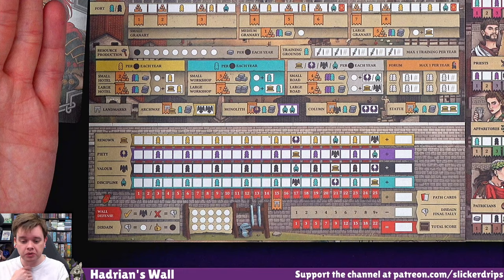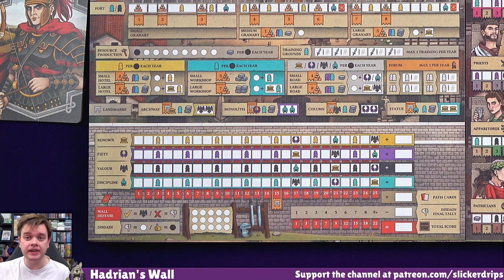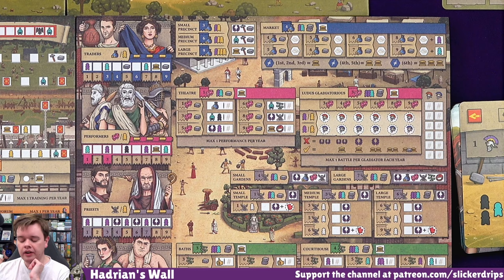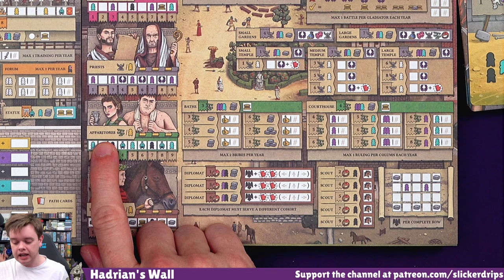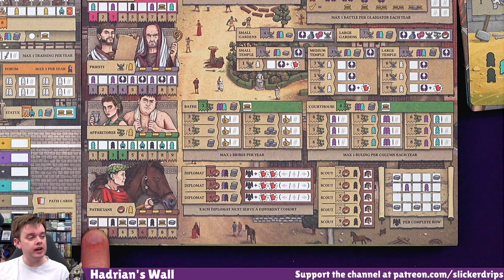You can see the points at the bottom here - a point for every step you've moved along any of these tracks. We will get points off our path cards - that's what I've chosen there, the forager, which gives me some points for resource production. You lose points for disdain, kind of increasingly - you get disdain for not defending against the Picts' attacks. The right-hand sheet has got these areas - lots of stuff on it - you can look at them as all of these people that work in the area: the traders, performers, priests, and then the apparitors and patricians. They can all be gained with civilians - the yellow meeples.